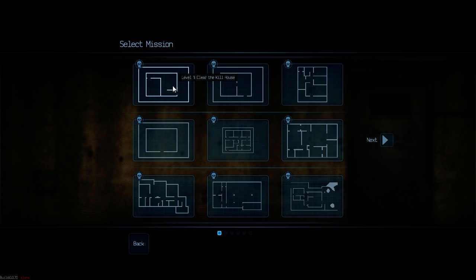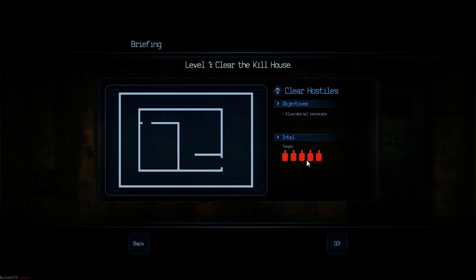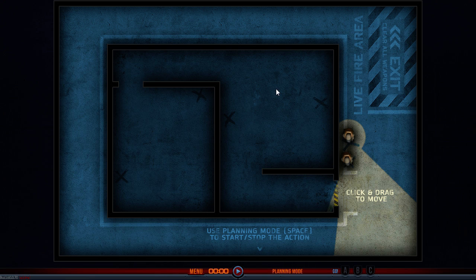Alright, so we'll start our first mission here. You'll see we have an objective - destroy or eliminate all terrorists. These can be different from mission to mission, and of course we have five targets. It's clear the kill house, and we can see why it's a kill house. Look at these corners! I don't look at them - you'll have to check them all.